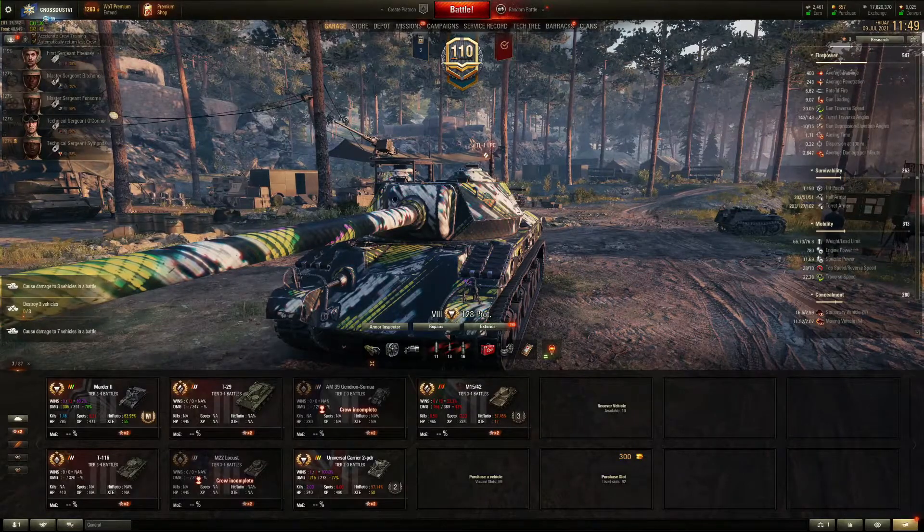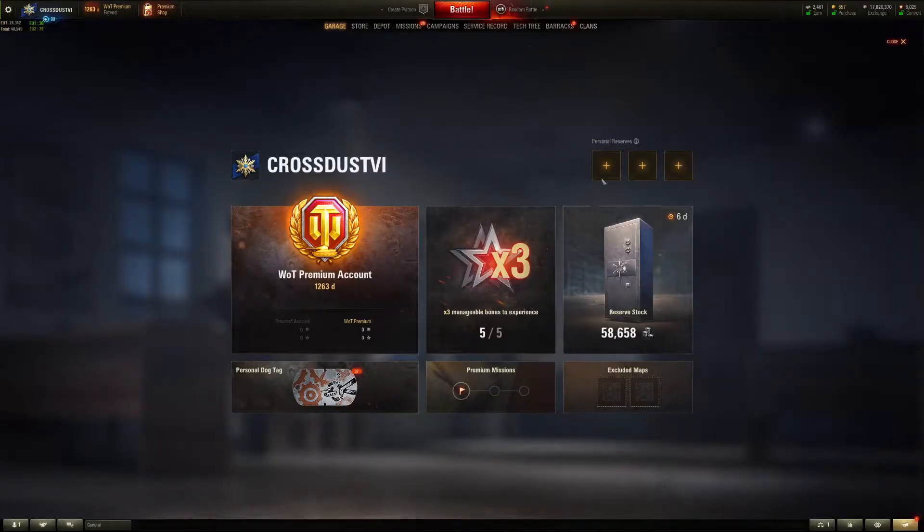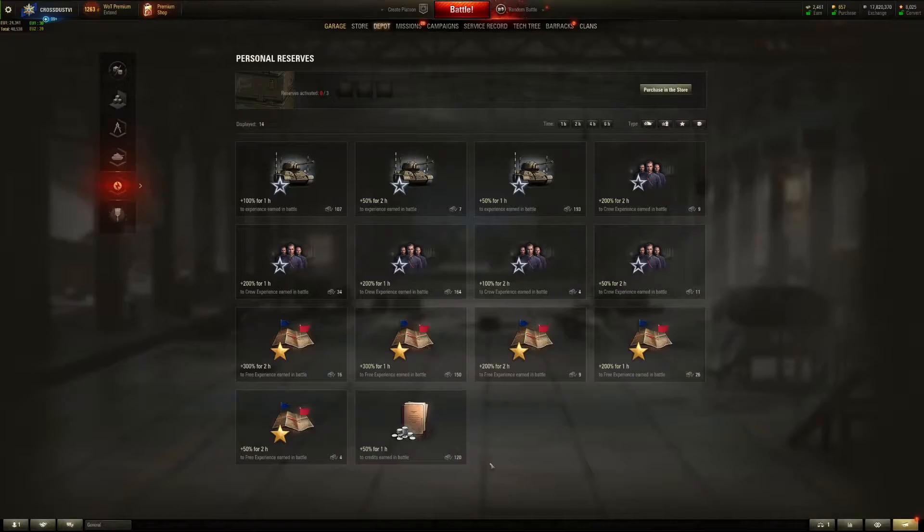There are certain things in the game that I find quite helpful personally. When you first start playing you get given personal reserves. For example, I'll earn an extra 50% credits for an hour, and I've got 120 of them. I just put them on whenever I'm playing my premium tanks to earn extra credits. You've also got crew experience and free experience reserves.